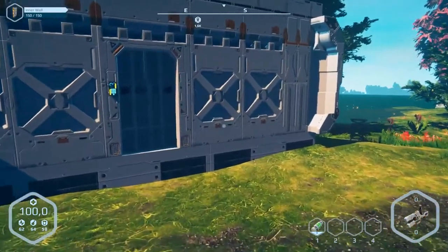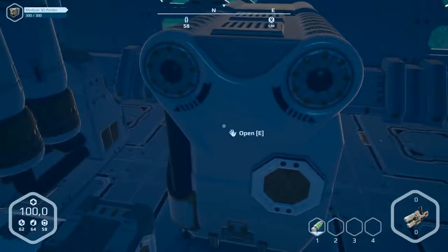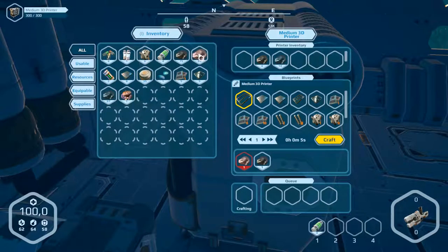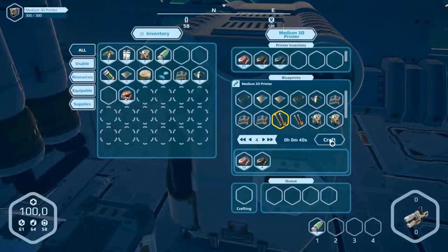Let's go in and open the 3D printer. Put it all in here. That's all — so now we can produce four of them, and everything is running.